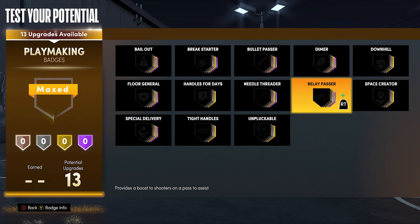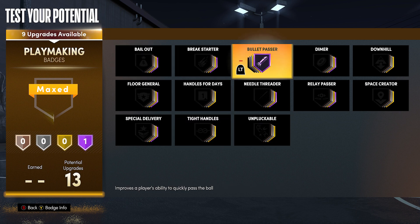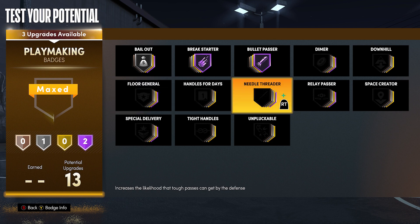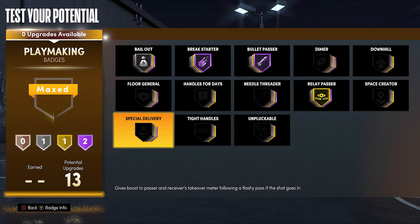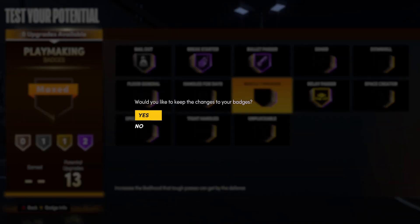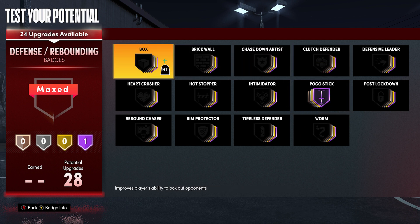The playmaking badges - Bullet Passer Hall of Fame is really what separates this build from other center builds. A lot of people have centers that don't have any pass accuracy. They're throwing the ball out of bounds, it's slow. This build is going to be able to grab a rebound and just chuck it all the way down court, and it will be there - it'll look like a Kevin Love full-court pass. Breakstarter, Bailout - Relay Passer actually would be nice as a center build, especially as a two-way facilitator for rec, because people are going to be getting the extra timer boost if you're doing pass-to assists.